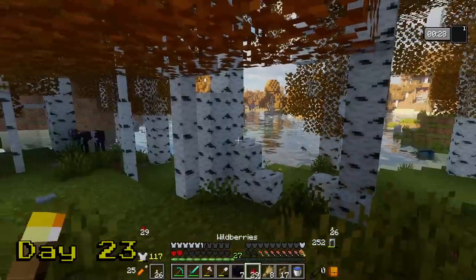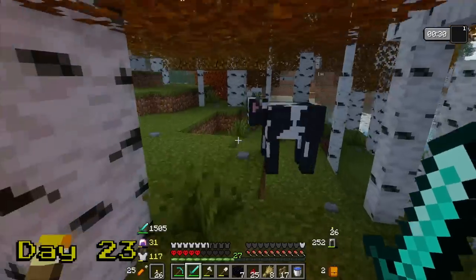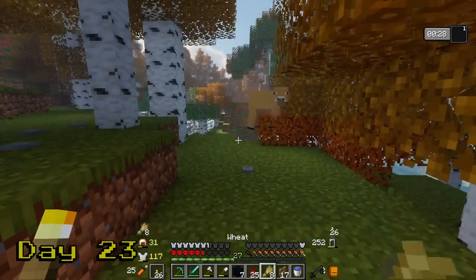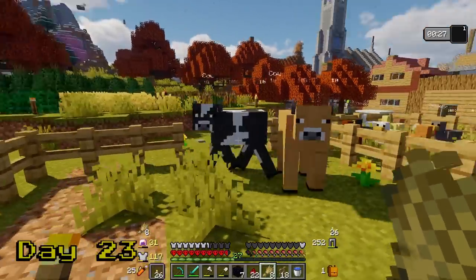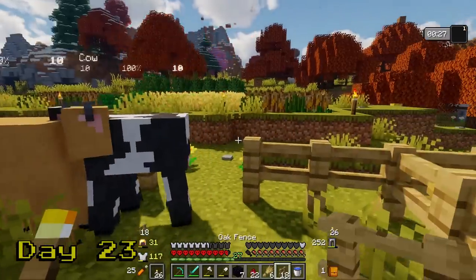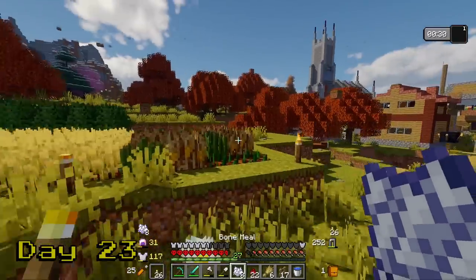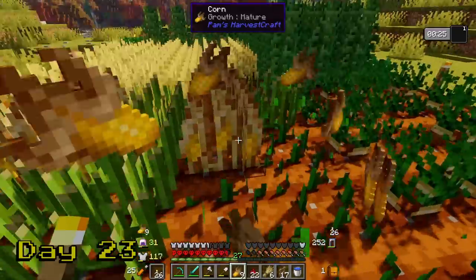On day 23, I find a cow. I just need to scour the earth looking for one more cow — and oh, well, there it is. That was easy. I bring them home, feed them some wheat, and soon we get a little calf. We're finally going to start to see the results of all of this hard work. I power grow some corn, then get a mixing bowl. I get some milk from the cows — in Pam's Harvest Craft, every time you milk a cow you get eight fresh milk — then throw the milk into a mixing bowl for some heavy cream.